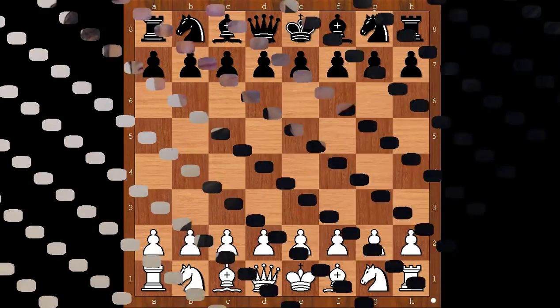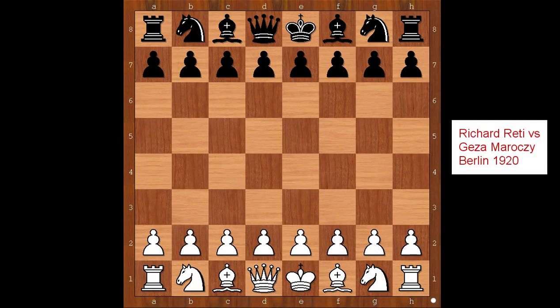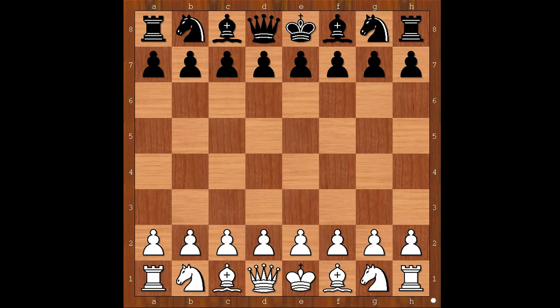In this video I will show you a game between Richard Reti and Géza Maróczy. This game was played in Berlin in 1920. Richard Reti had the white pieces and he started with d4. Géza Maróczy played knight to f6.